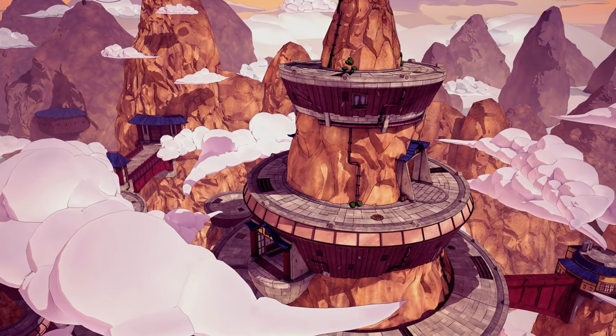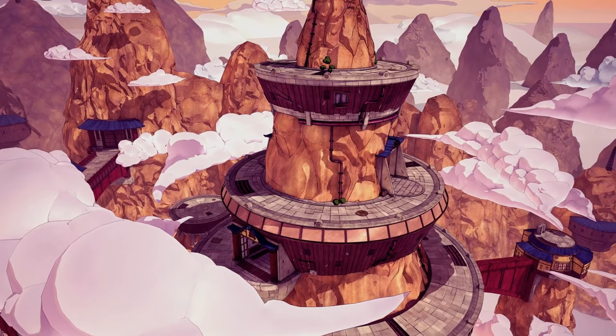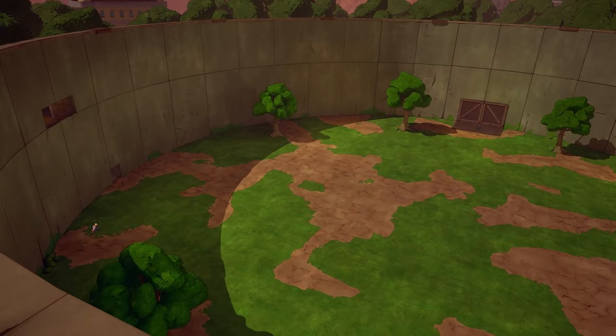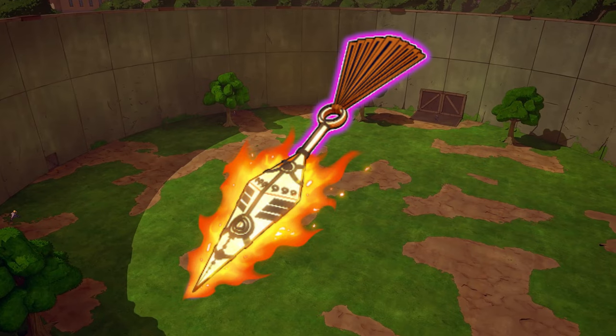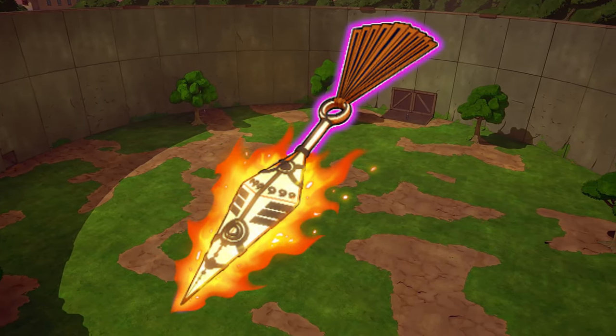What's good, Hidden Cloud Shinobi, what's good Striker community? It's your boy Kage, and I'm back at it again with another fire Naruto to Boruto Shinobi Striker video. In today's video we are going to be talking about how you can counter the Kurama Edge Claws, the ATK SS Plus weapon.